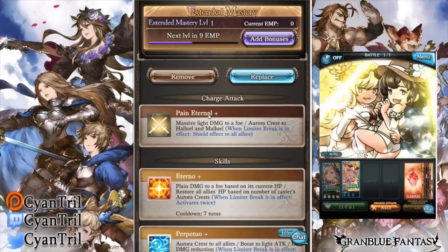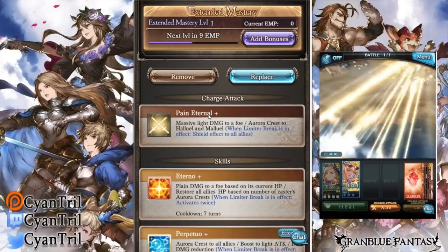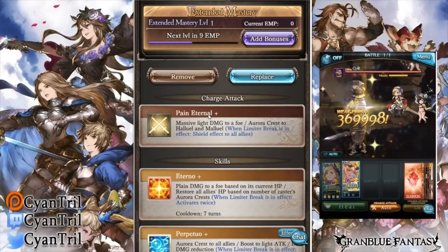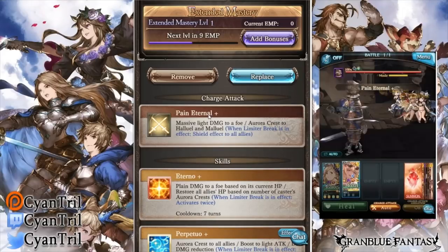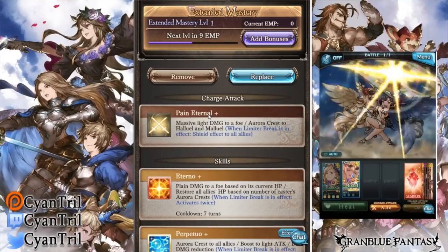Generally I go in order of skill 1, 2, and 3, but for this character I will actually be going in 3, 1, 2, as their skill 3 is the enabler for this unit and I find it to be very important to talk about.